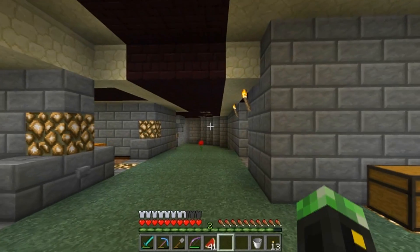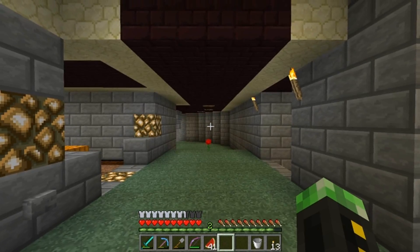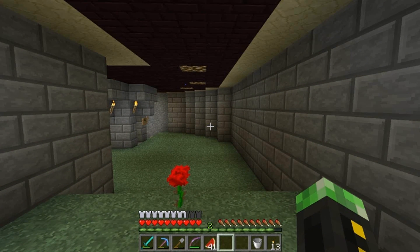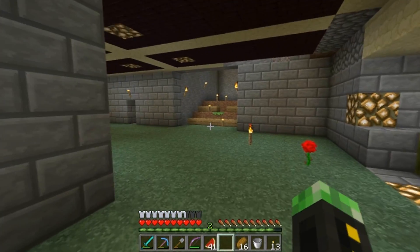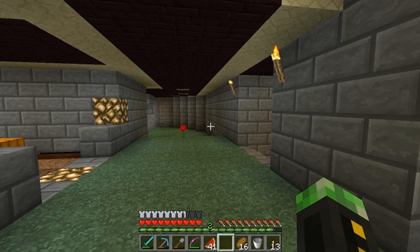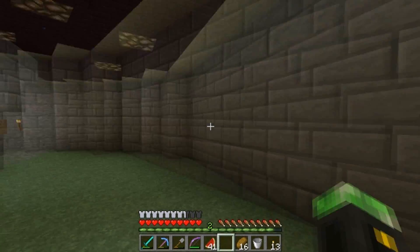Hey guys, welcome back to another episode of Minecraft. I want to start by answering last episode's deep thought question: what was your favorite thing added since the adventure update? My favorite thing is hunger, because I didn't like the old system where you could right-click bread three times and go to full health. It made fighting mobs too easy. Hunger makes more practical sense.